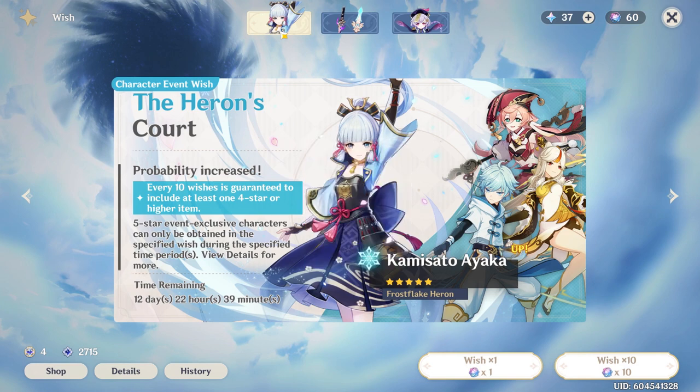For example, let's say you are wishing on the Ayaka character event wish banner. If you spend 89 wishes without getting a single 5-star, the next is a guaranteed 5-star, with a 50% chance it will be Ayaka. If you lose that 50% chance and get Jean instead, then after 89 more wishes without any 5-stars, the next wish will give you Ayaka guaranteed because you lost the last 50-50. If you save up enough Primogems or intertwined fates, you are sure to get the character you want. Even if you don't reach the required wishes before the banner ends, your pity progress will be saved for the next one.